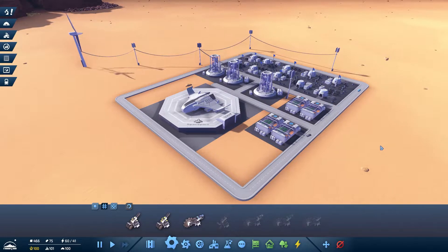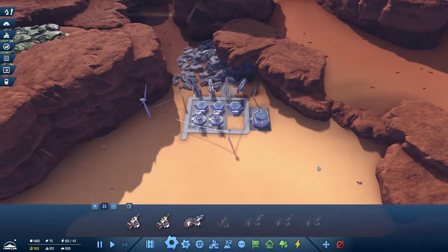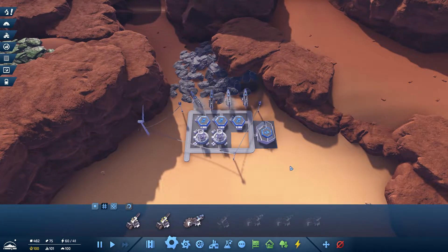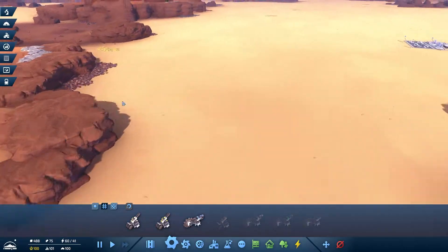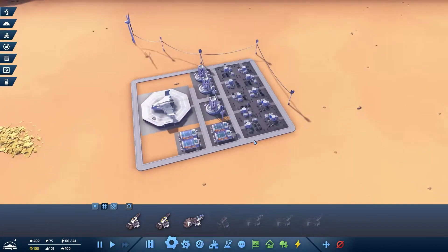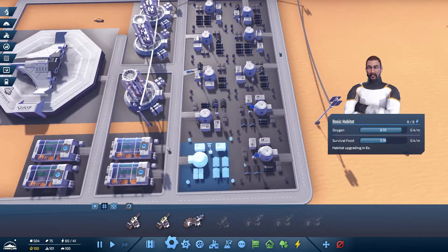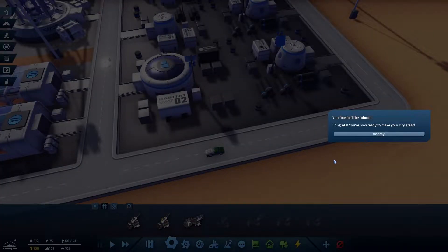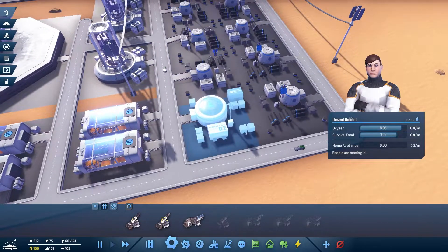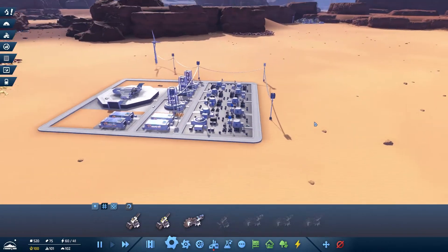Look at this — spacecraft coming in, city expanding, food on the way, oxygen on the way. Let's crack on with research. First I want to get my steel production up, then we'll go for electronics because the next level of upgrade is going to be electronics. There we go — upgrading in just a few seconds. You finished the tutorial! The next one is home appliances. Steel mills are unlocked — that is amazing.